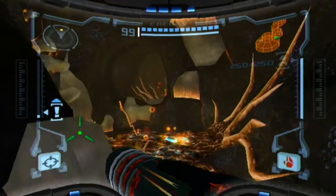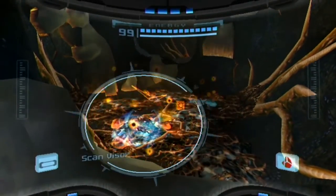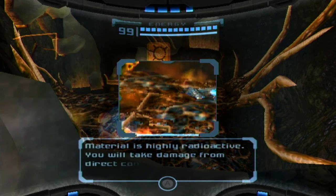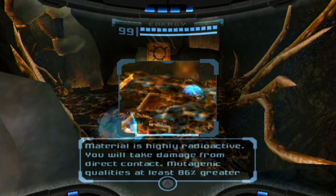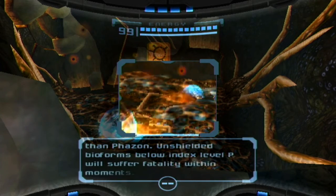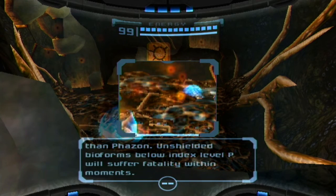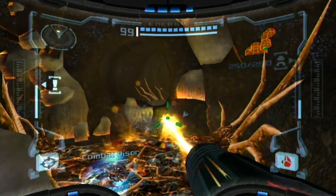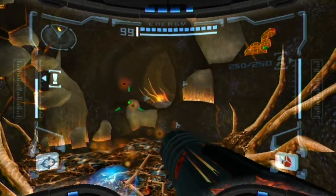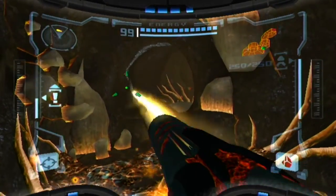What's through here? It's not the final pass - it's a completely different area I have to traverse through. Let me scan: limited data on unknown material available - material is highly radioactive, you will take damage from direct contact. Mutagenic qualities at least 86% greater than Phazon. Unshielded bioforms below index level P will suffer fatality within moments. So basically the whole idea is don't touch the floor. The floor is lava.